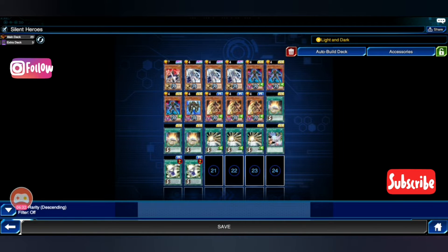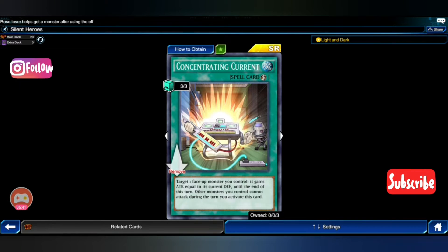You can also use Silent Swords Slash in your graveyard to draw a Silent Swordsman, then use the skill Light and Dark to trade that very same Silent Swordsman for a Destiny Hero. I'm using Concentrate and Current just for the surprise factor — it doesn't have to be used, but no one sees this coming. No one sees an OTK with this at all.